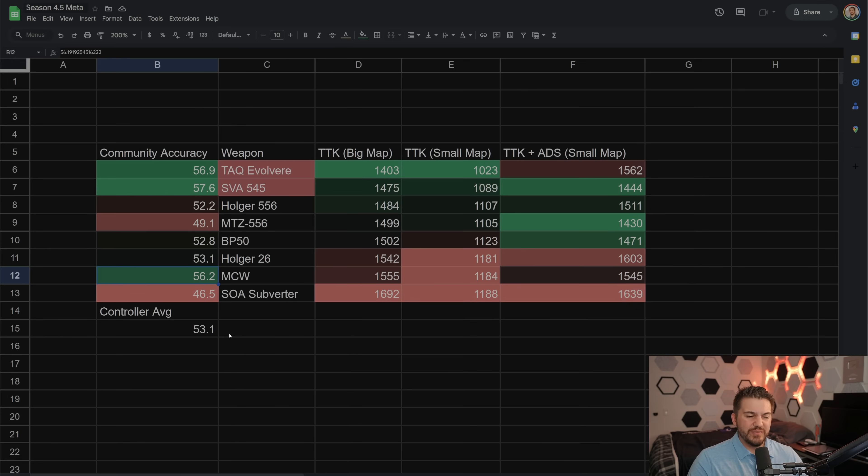MCW got a nice buff in this patch — I believe it was a two-damage buff to the last damage range. It still isn't a great weapon, but the accuracy is exceptionally high, probably the easiest-to-control recoil in the game. Even with that high accuracy, because it doesn't output much damage, it has a slightly worse TTK for big map. Not good for small map either — in the first few damage ranges its time to kill is poor. The SOA Subverter has really good time to kill up close, out to about 25 meters, but you just don't have many engagements there with a long-range weapon, and it has really bad ADS time on top of that.